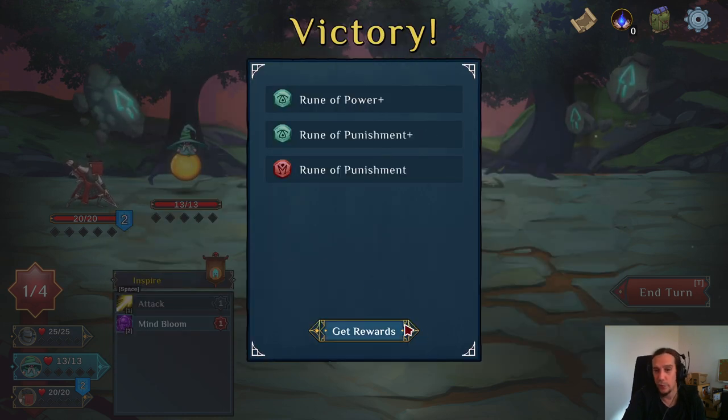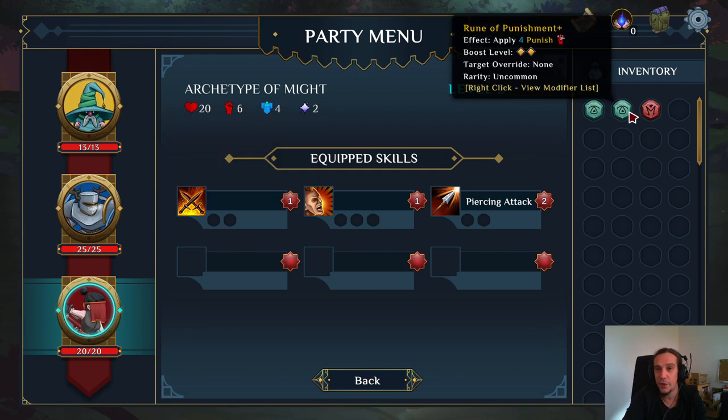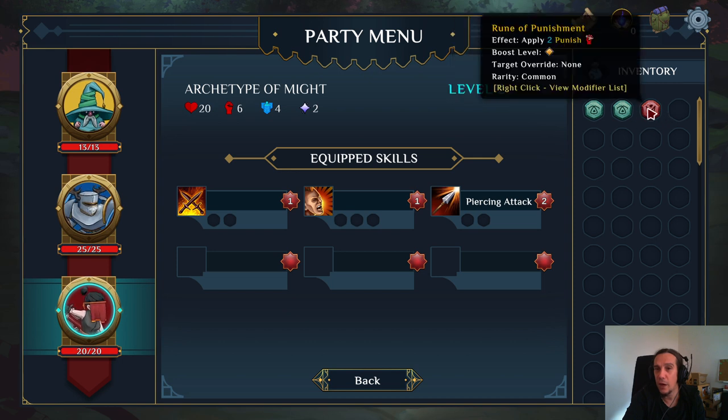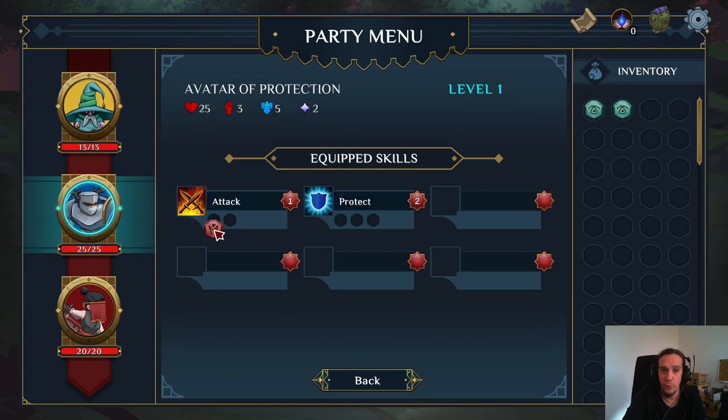Runes are things you can tag onto your skills to modify them. Rune of punishment: punished units take extra damage whenever the target gets hit again — which is good for lots of small attacks. We deplete this resource by hurting our enemy or ending the turn. We have two punishment runes here, so we're going to use them on the attack skill of our tank. We can also equip and unequip runes as we want to — something I really like.